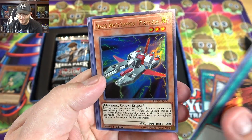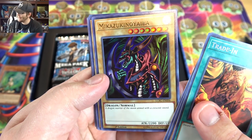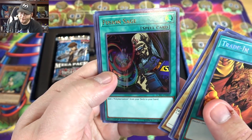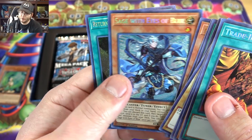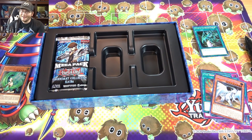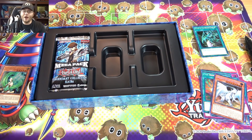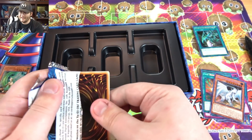Then of course we have Priestess with Eyes of Blue, Heavy Mech Support Platform, Mikazukinoyaiba — I think I said that right, close enough — a turbo pack-style Blue-Eyes White Dragon, which is very cool, Fusion Sage, Just Desserts, Heavy Mech Support Armor, and Sage with Eyes of Blue — still really good in Blue-Eyes. Then Return of the Dragon Lords — one of the best cards for dragons, basically their Monster Reborn that also protects them. And already we're down to our last pack. Can we actually get that Ash Blossom? I'm almost certain it's not gonna happen — I almost want to get another case, but that would be extremely expensive nowadays.